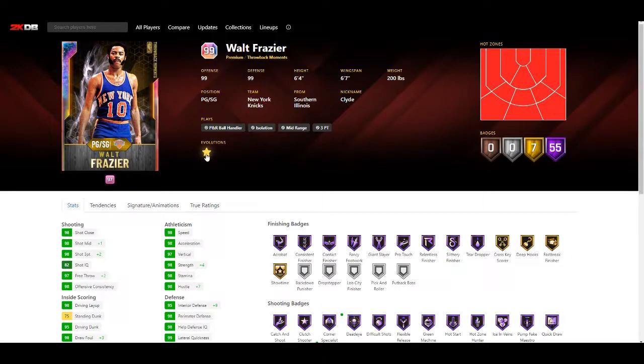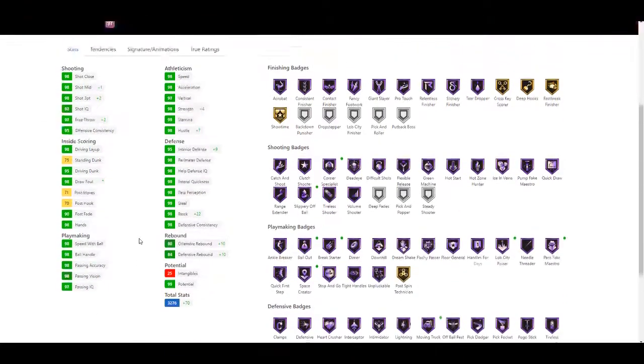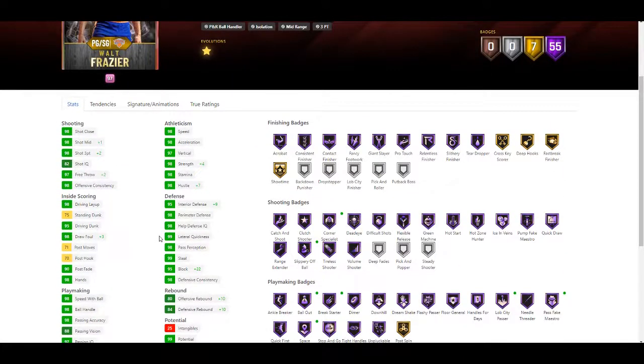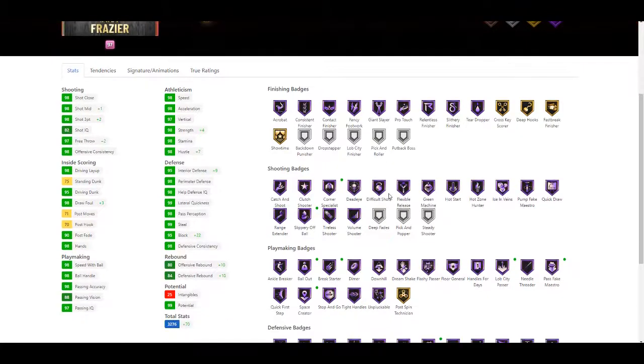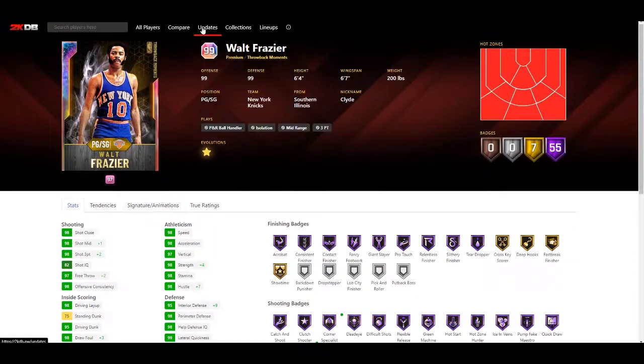Walt Frazier is our next update. He gets plus one mid-range, plus two three-pointer, plus two free throw, plus three draw foul, plus four strength, plus seven hustle, plus nine interior defense, plus 22 block, and plus 10 on both rebounding stats. Finishing wise he gets Hall of Fame super athletic and Hall of Fame corner specialist. Playmaking he gets Hall of Fame space creator, Hall of Fame flashy passer, Hall of Fame brake starter, and Hall of Fame bailout. Defensively he gets Hall of Fame moving truck. Same animations as before - still a solid card but not exceptional.